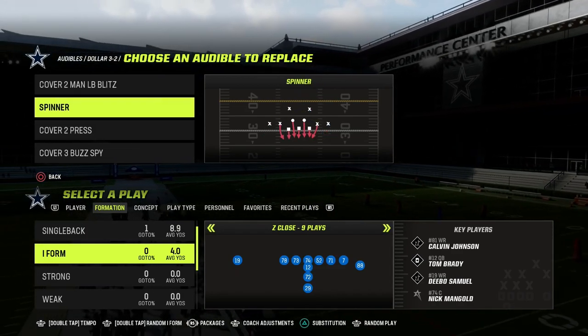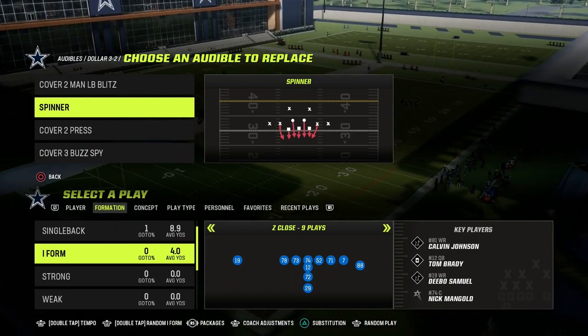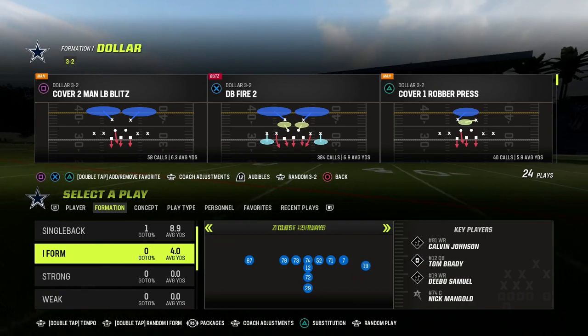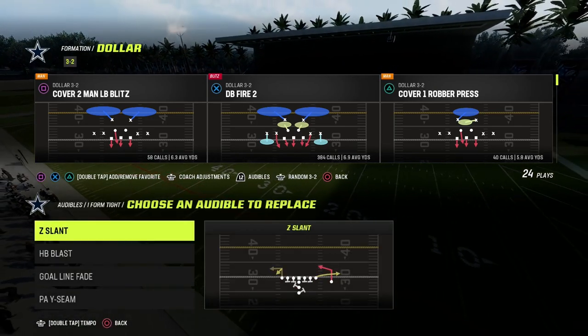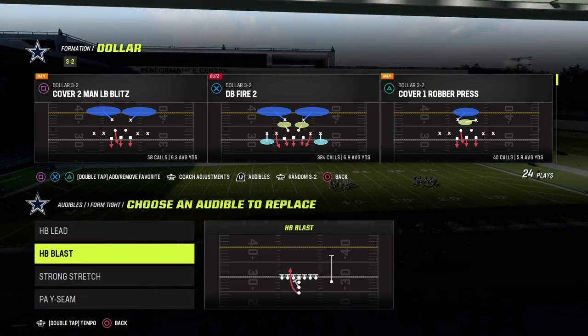Man coverage, in my opinion, does a better job of stopping the run. When they snap the ball, if you click your right joystick in, it communicates to the man-covered guys that they need to blitz or come down for the run game. I'm going to show you some under center stuff first, and then we'll go into shotgun — some standard shotgun runs that I think are pretty decent.